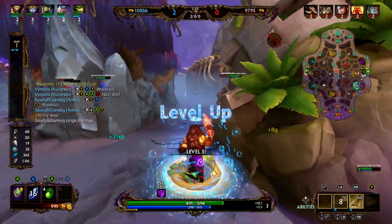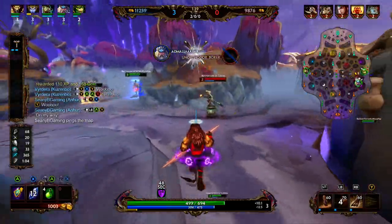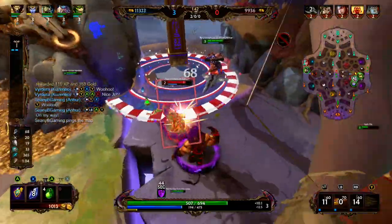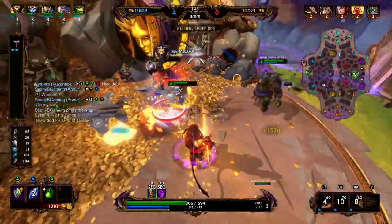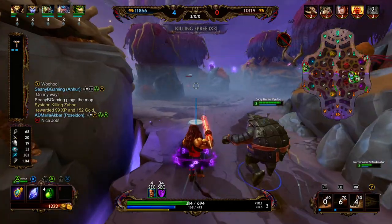We see that the enemy is also pretty deep in our side of the jungle, so we're going to fall back and see if there's anything we can do. Poseidon is able to get the pick on Set. We jump onto the Baba Yaga, but she uses her bees so she doesn't get knocked up. We use our two, knock her into the wall, and we're able to clean her up with a basic attack. Absolutely excellent way to start the game.